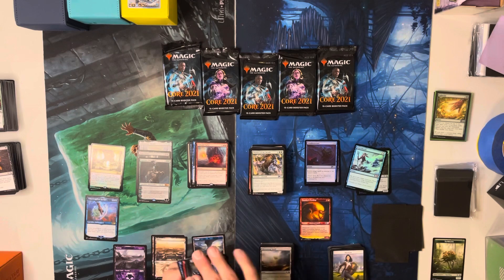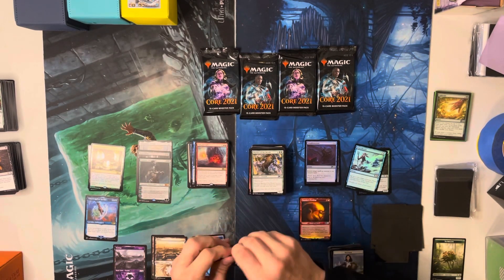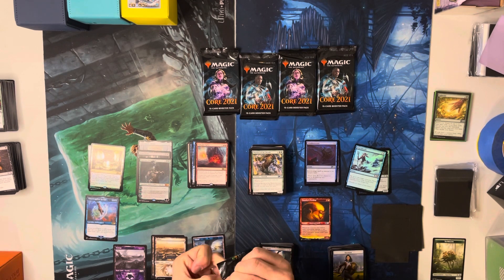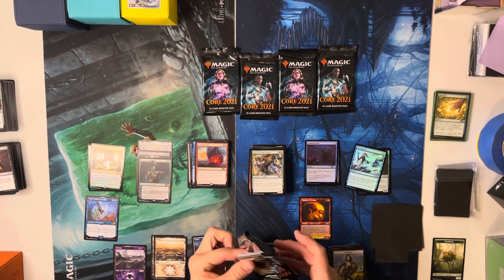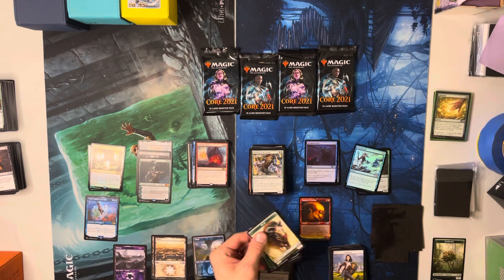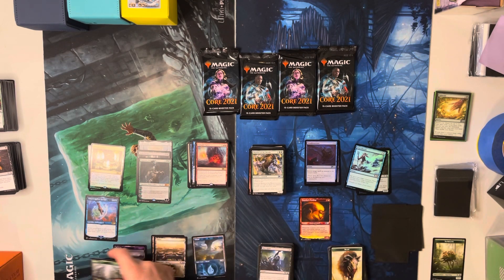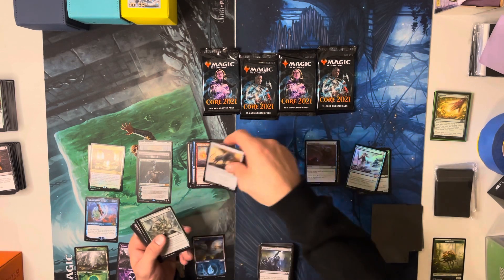Volcanic Salvo — all right, all right! Not looking like we're gonna get a hit on Terror of the Peaks. But we still got packs baby — it's not over till it's over. It's not like FAB where all the good cards are at the bottom of the box. Oh there's a Forest — didn't get the Mountain though. Spark Hunter, Masticore.